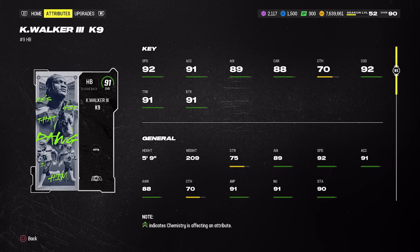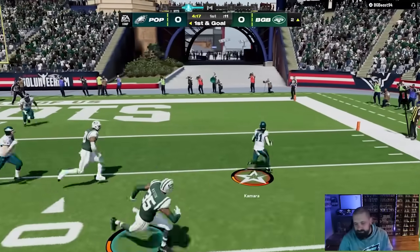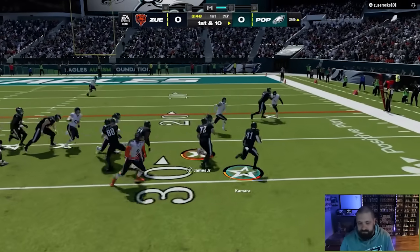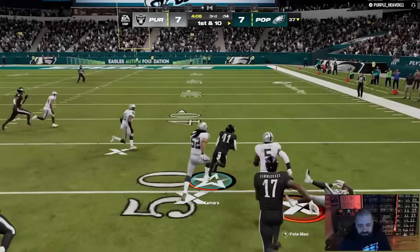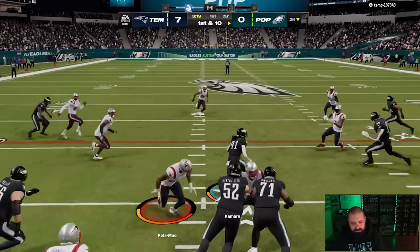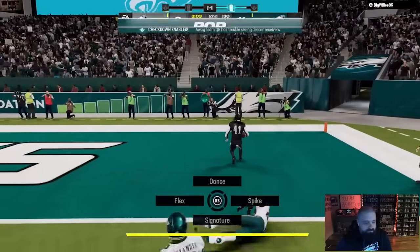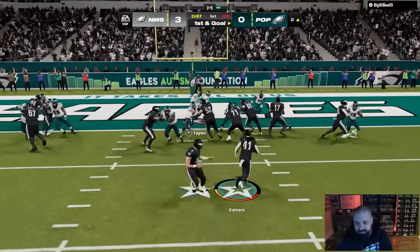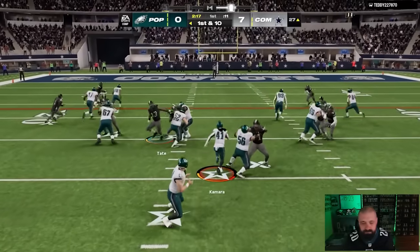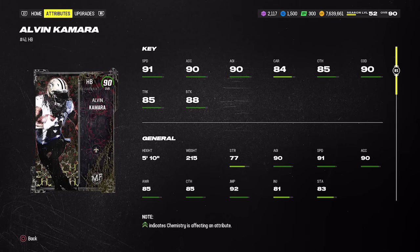If you want a budget guy, Alvin Kamara has personally performed and played better for me than Ricky Williams. His Most Feared card is only 310,000 coins — he's only 91 speed, but I don't think you'll notice a huge difference between 91 and 92. Unless Ricky Williams or Kenneth Walker happens to be on a theme team where you can get to 93-94 speed, that separation really isn't super noticeable. Save yourself 200-300k and pick up this Alvin Kamara card. He gets Running Back Apprentice, is really good in the passing game with good route running, 85 catch, 88 break tackle, and his spin and juke moves are good.